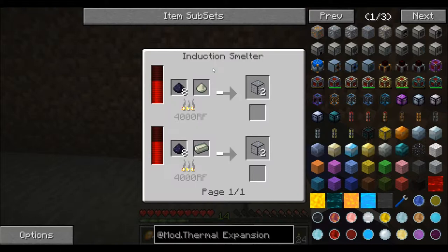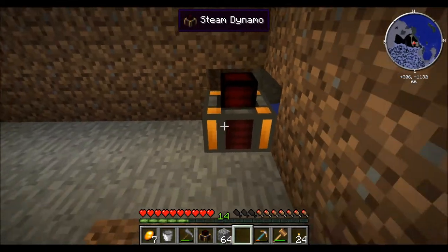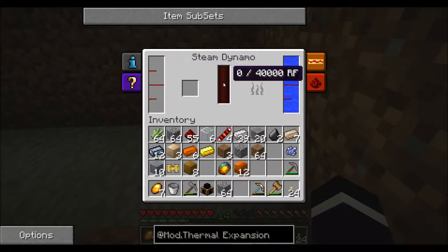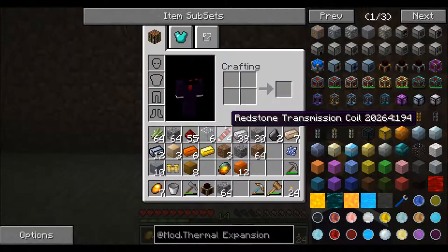Well, I guess for the time being I'll just place one steam dynamo. As you can see, that's gonna put water in there until it's full. Then we just have to put some coal in there, and then it'll start making steam, which will then start making the redstone flux.